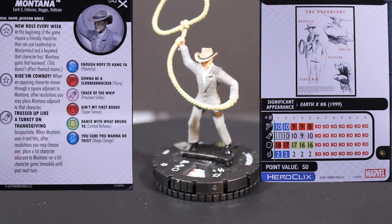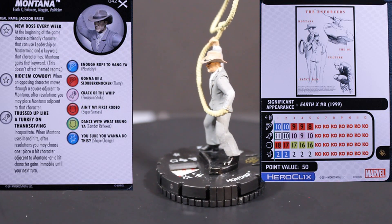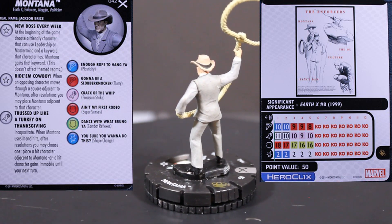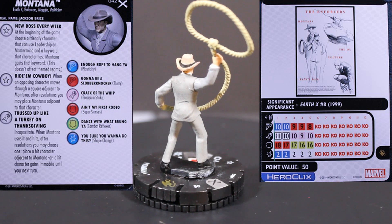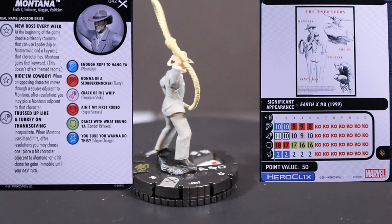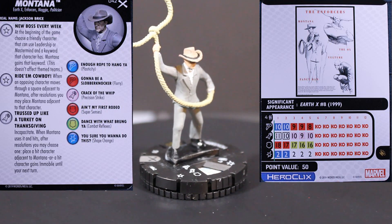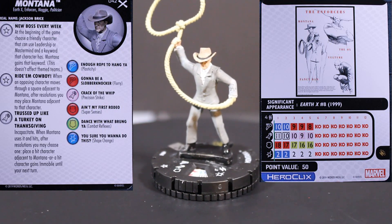Next up we have Montana, number 42 in the set, and I have to say I really enjoy his sculpt with the trick roping. He has two traits and a special on his attack. His first trait is New Boss Every Week — at the beginning of the game, choose a friendly character that can use leadership or mastermind and a keyword that character has. Montana gains that keyword. This doesn't affect theme teams. His other trait is called Ride Em Cowboy: when an opposing character moves three squares adjacent to Montana, after resolutions you may place Montana adjacent to that character. So if you've got a flyer that just whizzes on by or some hypersonic character, or somebody that ignores characters on movement — he still gets placed adjacent. That could be huge.